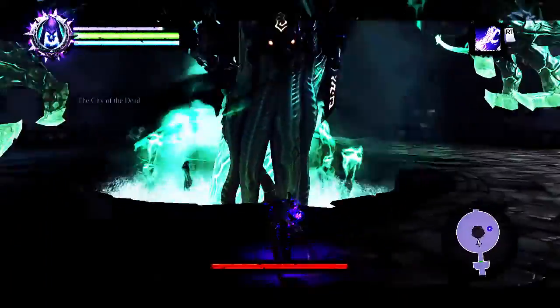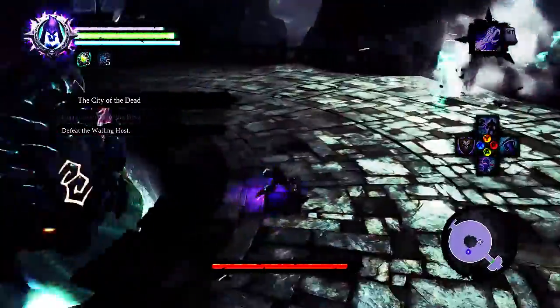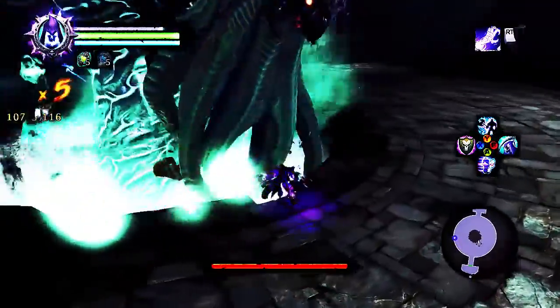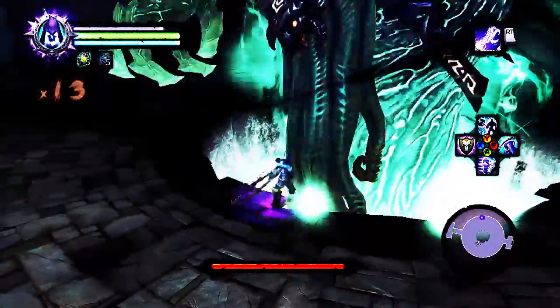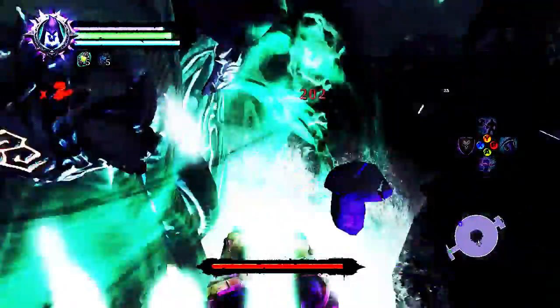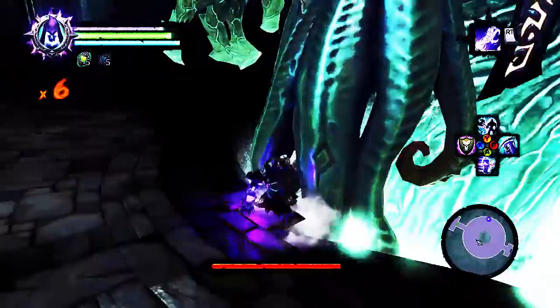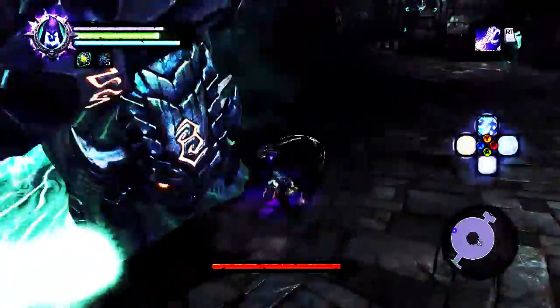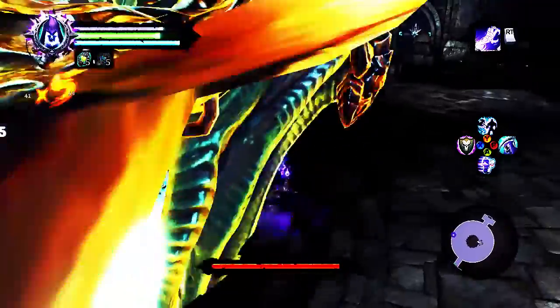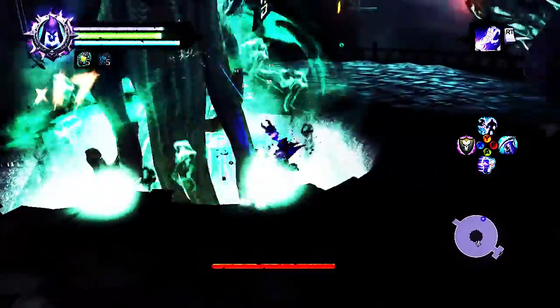Basically my strategy in this one was pretty much a direct frontal approach. First couple attempts through this, I took him down to about a quarter of his health and he just kept regenerating. As you can see, I am using Echidna's Fangs here as my secondary, and a pretty decent scythe as my primary.